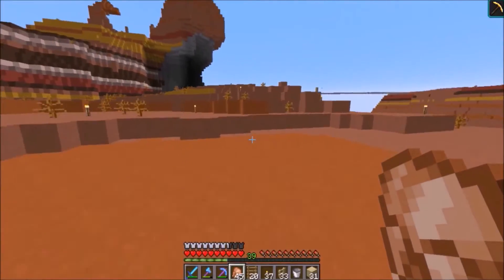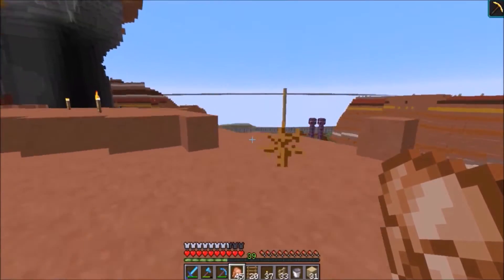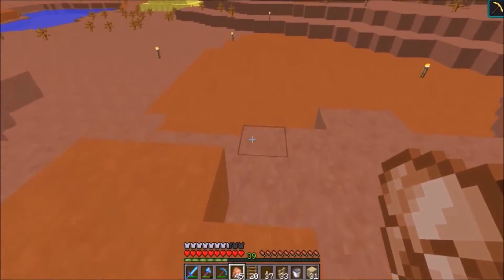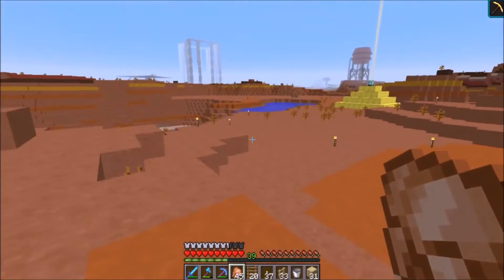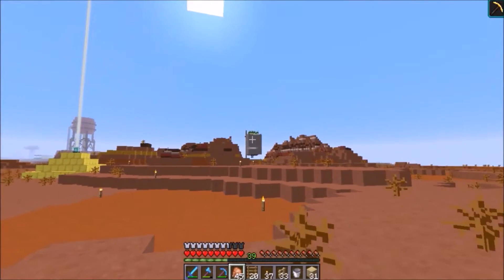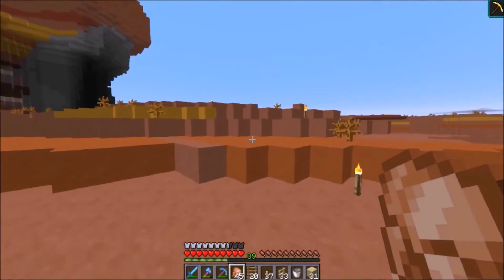We are right at another episode of Diamond Society SMP. We are in the farm area, and specifically we are at the site of my former automated cactus farm. As you can see, it has been destroyed. I kind of moved it towards the back over the little cobblestone tower — the back used up a lot of cobblestone, let me just tell you that.